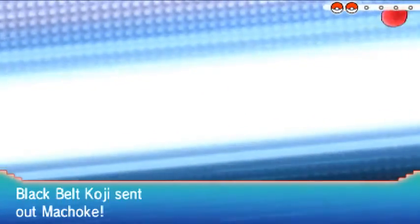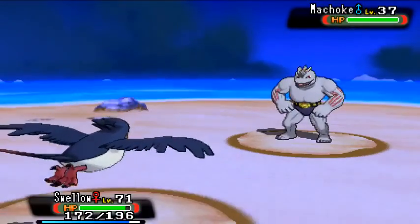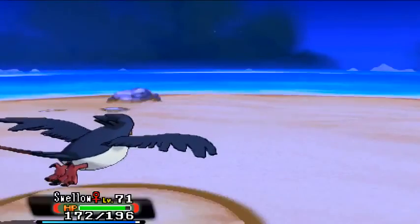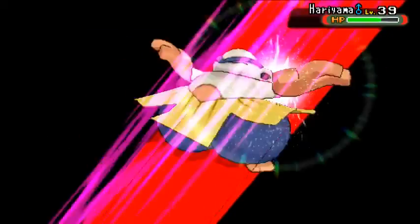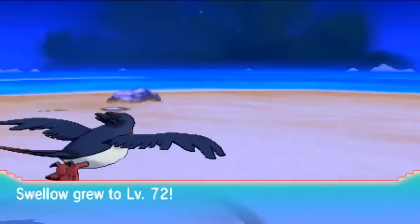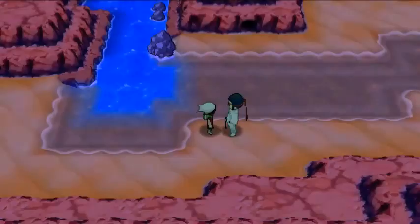Running into a Black Belt trainer — sending out Swampert to obliterate quickly. Leveled up. Here is secret base number four of five on Route 127.